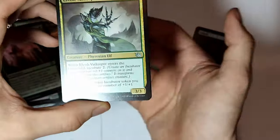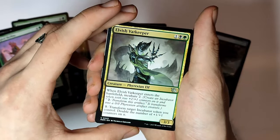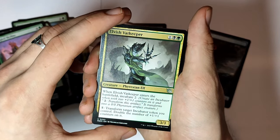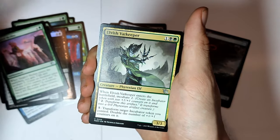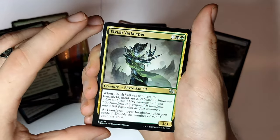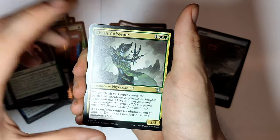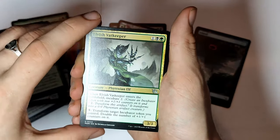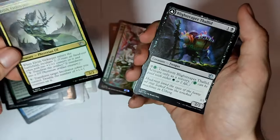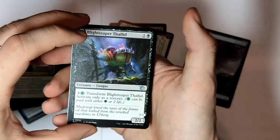Elvish Wattkeeper — okay, that's actually awesome because I have an elf deck. When Elvish Wattkeeper enters the battlefield, incubate two — create an incubator token with two plus one plus one counters on it. Pay two mana, transform this artifact into a zero zero Phyrexian artifact creature. And there's also a transfer ability: take an incubator token you control, double the number of plus one plus one counters on it. That's actually really awesome — I might put it into my elf deck.